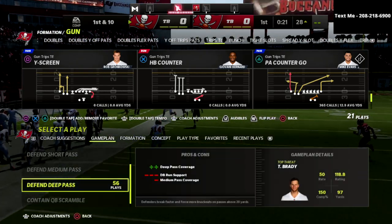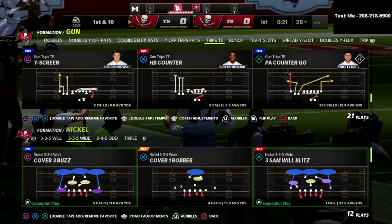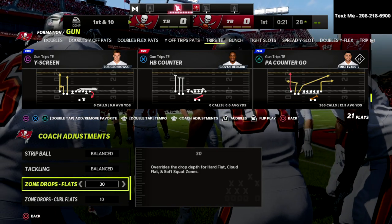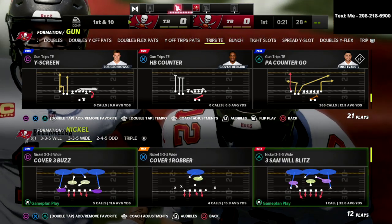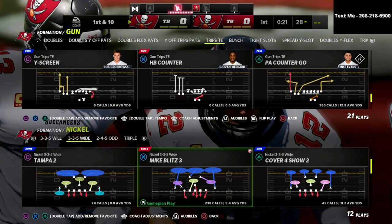In this video, I'm going to show you one of the easiest route combinations that you can use to torch the meta Mabel defense. This is when your opponent is putting their flats on 30, their curl flats on 10, their hooks on 5, maybe even 5 and 25. The bottom line is this is going to do a great job at beating the meta defenses that you're going to be facing online.